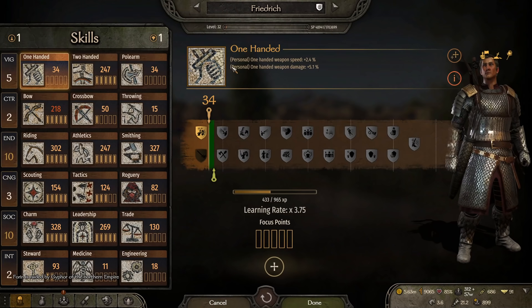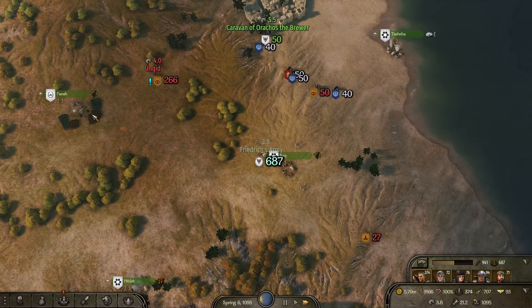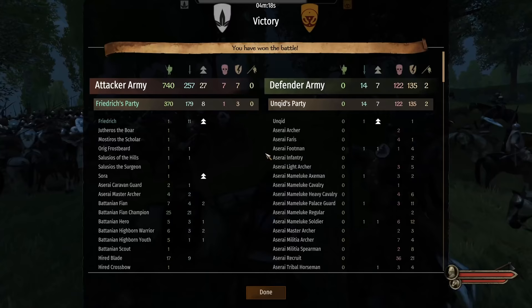Luckily Jassid shows up on the vote and it will only cost us 60 influence for him to win. At this point we have all the important stats allocated and the only thing left is scouting 225, so we pump another attribute point into cunning to help speed it up. Then Unkid comes sauntering by with only 260 troops in his party. We have a buddy nearby to catch up and hold him in place. We lose a laughable 7 troops and snag the enemy king.